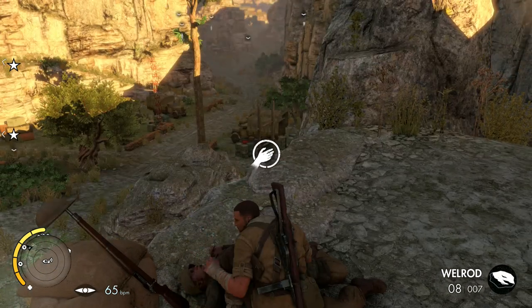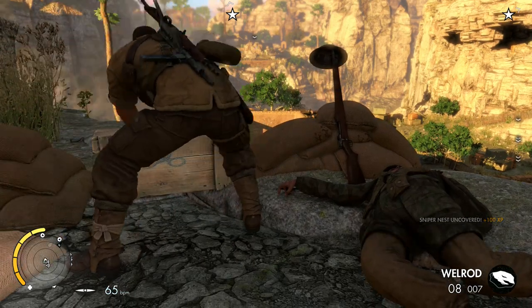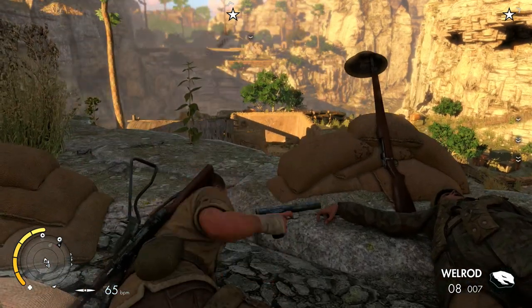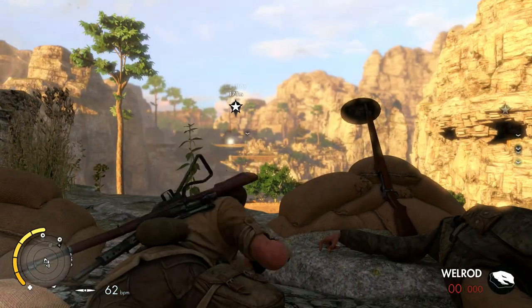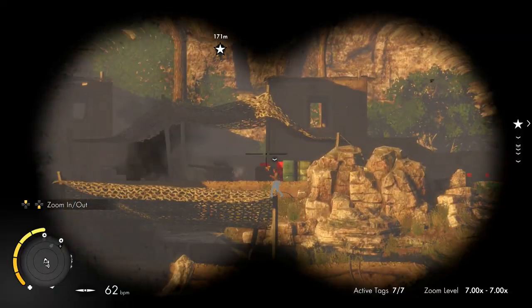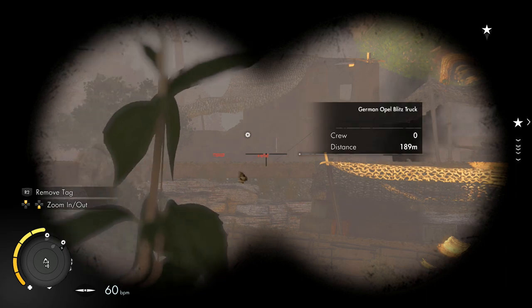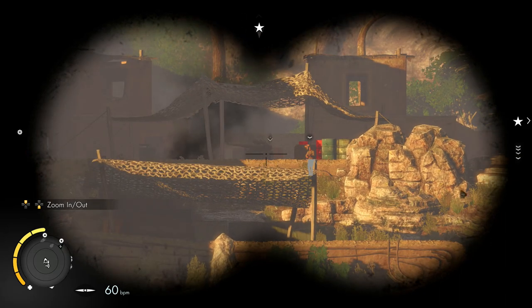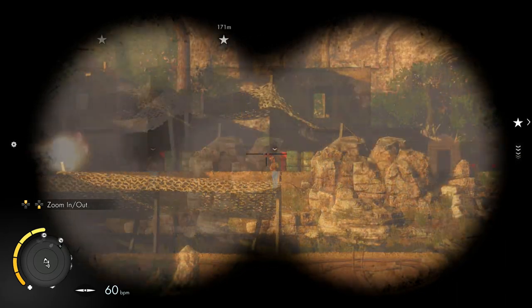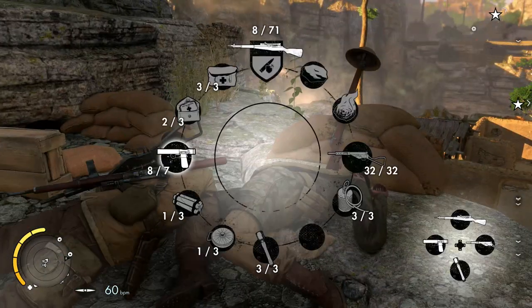Before we do that — what does sniper nest mean? Does it give me a better position? Okay so it's like this — this is where the game wants you to take the shot pretty much. So we've got explosives there. It's a truck it looks like. There's the artillery there — I think that's an explosive marker. So we need to use this to obstruct it. Let's just get the sniper rifle out a second and actually move a bit closer.